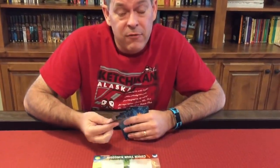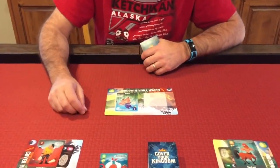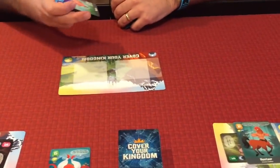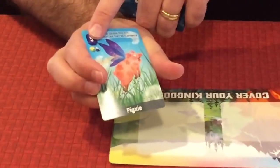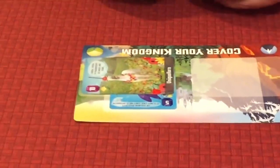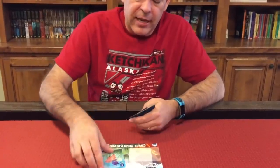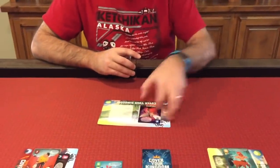On your turn you can do one or two actions, and you can do the same action twice if you want. One action you can do is create a pair from your hand. If you have two of the same kind of card — say two pixies — you can take them and set them in your kingdom. Your kingdom has two areas: a mountain area and a field/valley area. The pixie can go in either, and you'd stagger pairs side by side to build a clan. If you had another pair, say unicorns, you could put those in the valley as well. You can only make a pair of two; you can't use three.